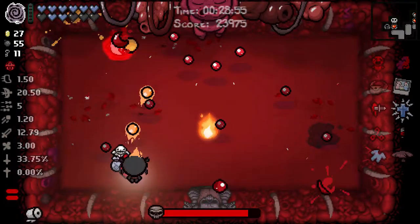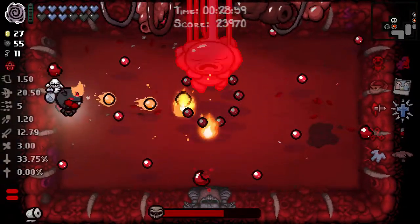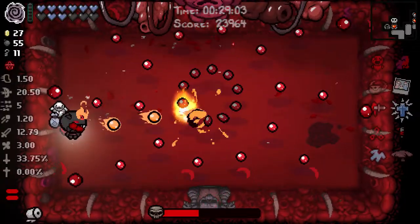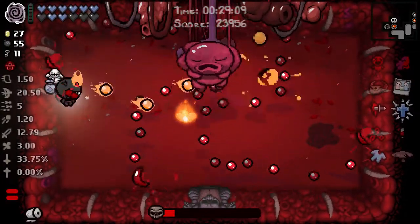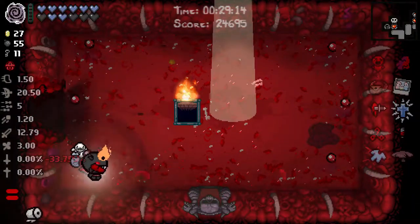First thing that has happened in this room is that my Firemind tears exploded on Mom's Heart. These fires are not helping me, but I'm guessing that the stabby-in-the-back item — which is not called Betrayal, although I feel like it should be — may have had something to do with that. Do you wanna do Hush? I think if we're ever gonna do Hush, now is the time. We've already knocked out a boss rush and we've killed Mom's Heart before.